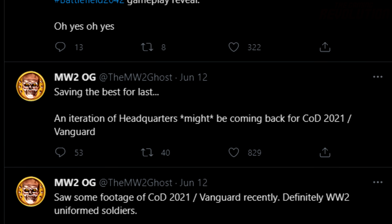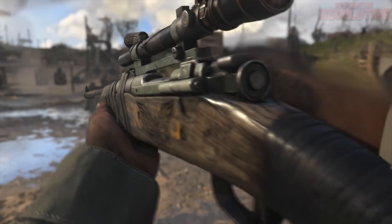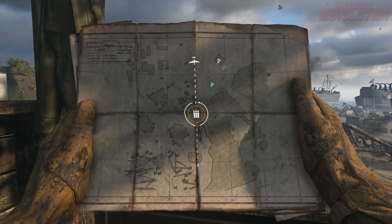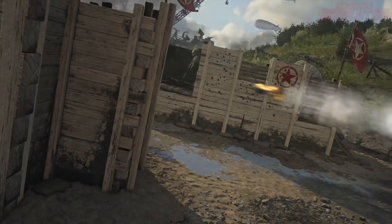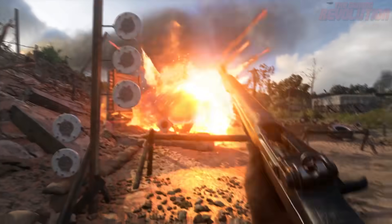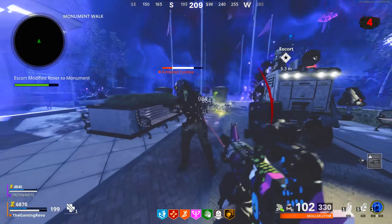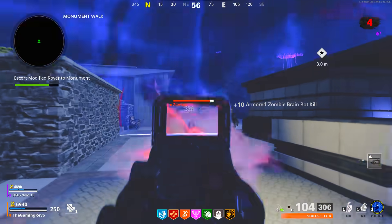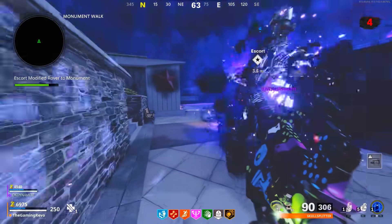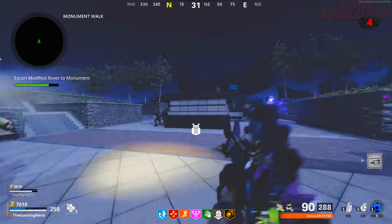Saving the best for last — an integration of headquarters might be coming back for Call of Duty Vanguard. The headquarters was definitely the best feature of Call of Duty World War II, but it just sucked that when World War II released, the headquarters was completely broken and they had to make it so it could only load in a couple of people until months after the game released because it was causing crashes. Hopefully if they do another headquarters it's a lot better — a social arena where you can look at each other's loadouts, a firing range, and different things you can do, maybe even expanded upon from the original. I wonder if we'll see a zombies headquarters as well, which was something a lot of people asked for in World War II but never happened.